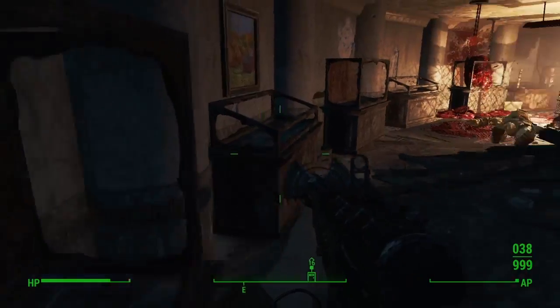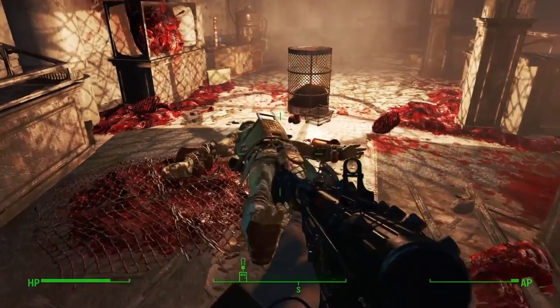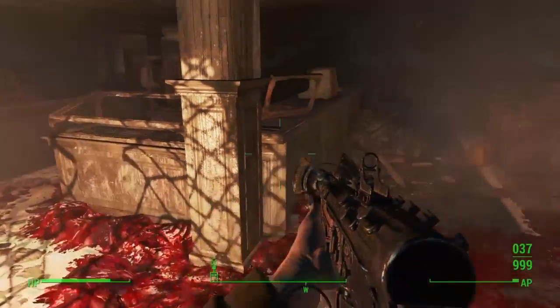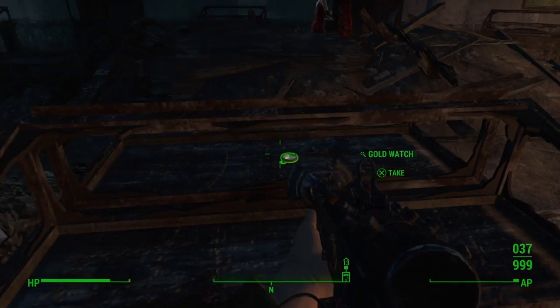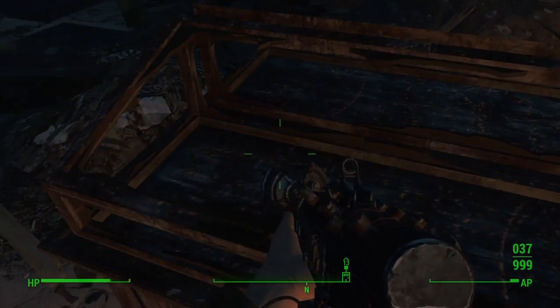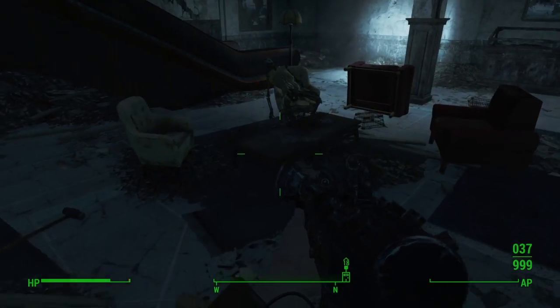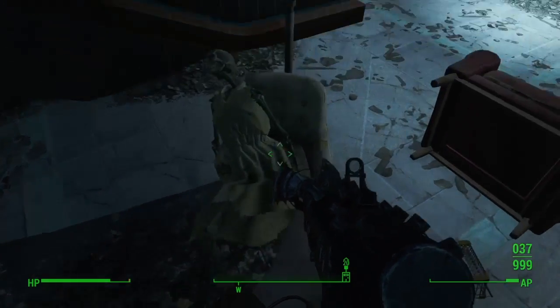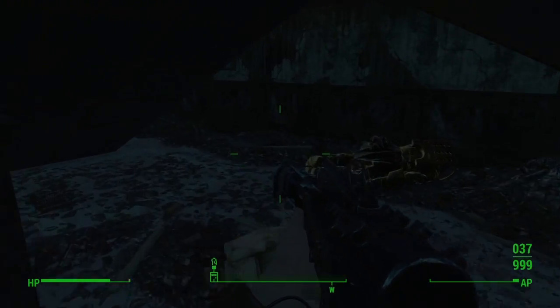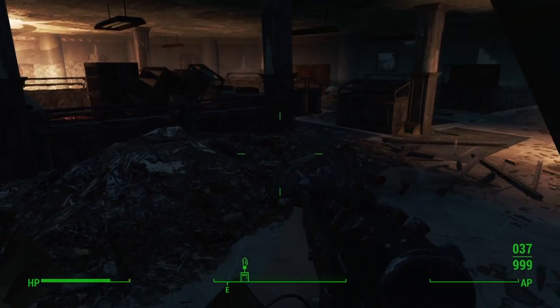Just look for some stuff around here — there's a lot of goodies. So that's the guy I killed, and once you go here there's gonna be gold watches, silver watches — there's a lot of stuff. Make sure you get everything, or whatever you guys want. If you don't want something, you can leave it.